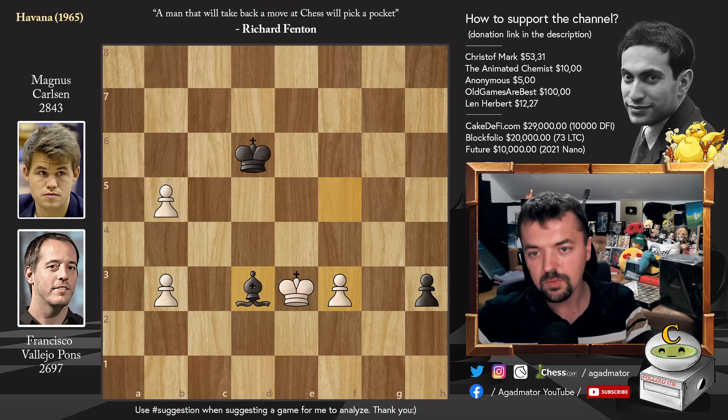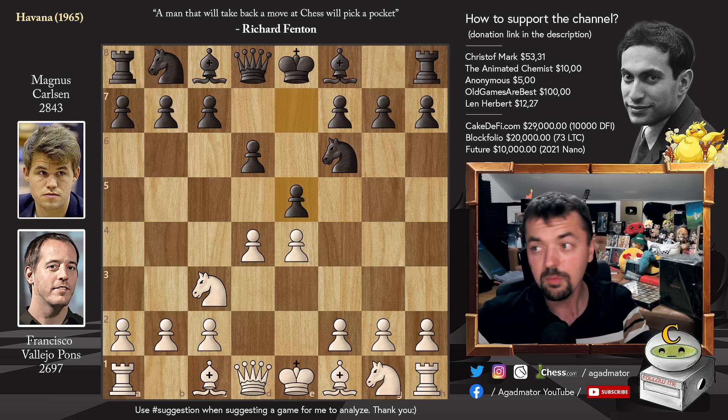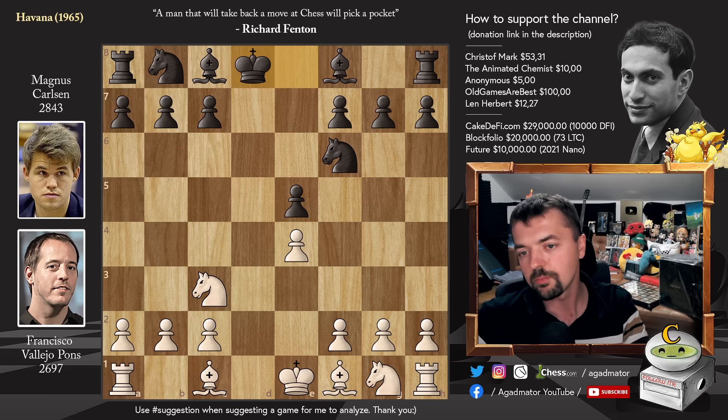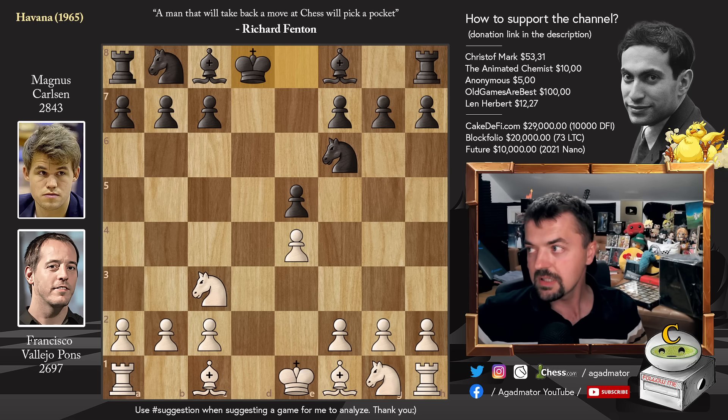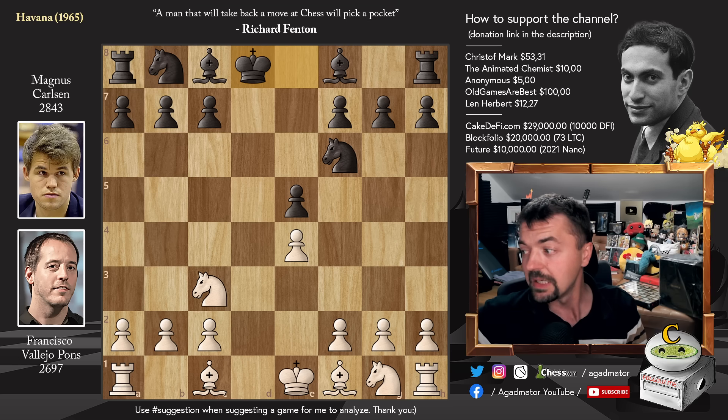Very, very instructive — even if you're playing against a stronger opponent, or if Francisco considered Magnus a stronger opponent, there was quite a bit of a rating difference: 2697 to Magnus's 2843, so definitely a huge difference. You just don't go for this queen trade and try to push for something — it's definitely not the way to go. Very nicely done by Magnus. I would like to thank Christoph Mark, the Animated Chemist, an anonymous person, All the Games Are Best, and Len Herbert for your contribution to my channel. Starting tomorrow, the World Cup will take place — if you guys have any favorite games, use hashtag suggestion and I will definitely go over them.